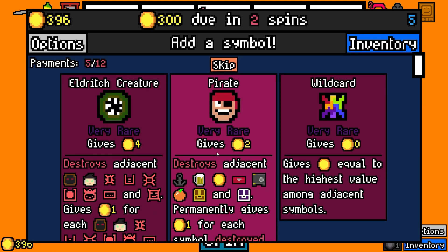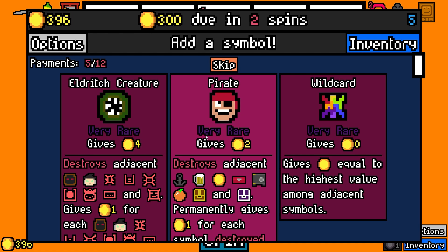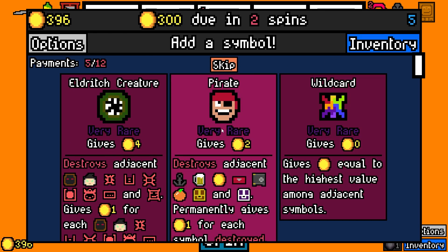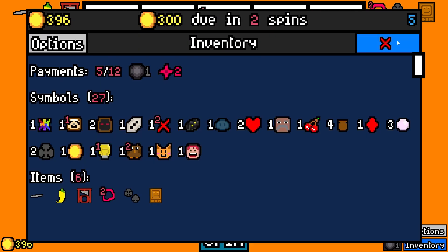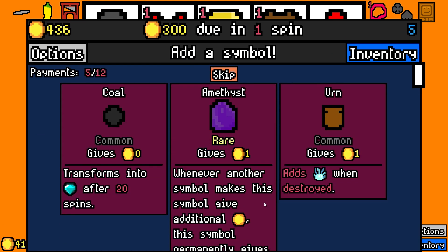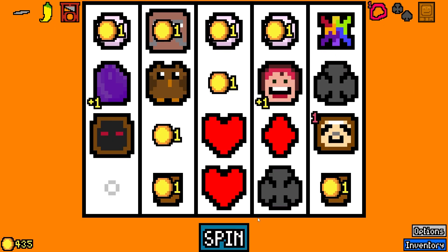Wild card and the pirate are both amazing, but this is a tough choice. The wild card's probably the one to take, though. Skip. Amethyst? Sure. What can we get rid of here? Mrs. Fruit's gonna eat the cherry. Sloth? The coin — gone. All right, cool.